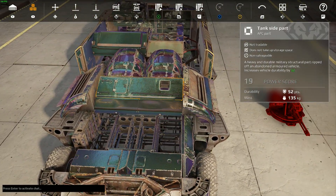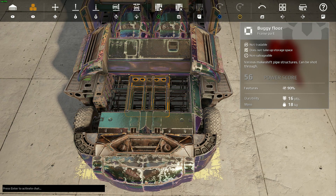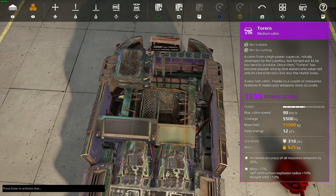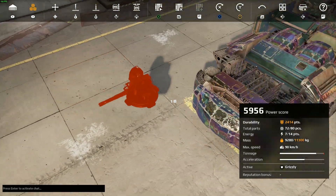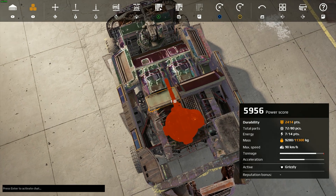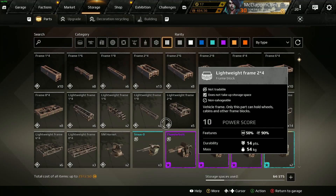There is one exception: buggy parts and gun mounts. These have bullet pass-through, meaning bullets and damage will pass through them. They have 90% damage resistance, which helps so that the part the guns are mounted to — for example, a buggy floor — won't get blown off nearly as easily. You always want to have something with damage pass-through to mount on, or you can mount on your frames. Your cabin is also always a good option.